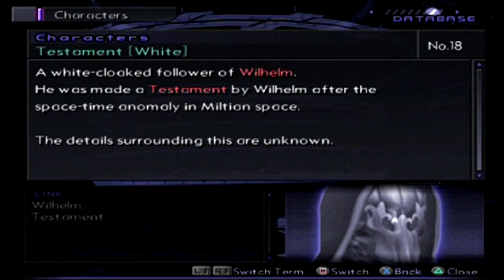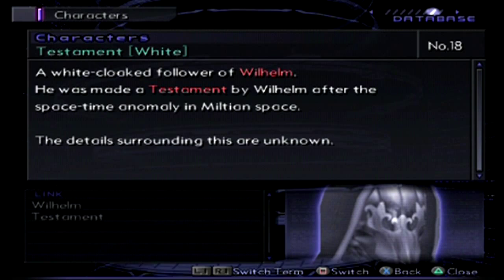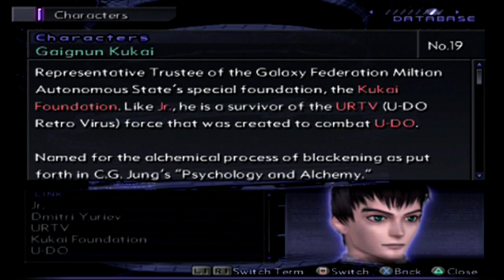Then we have the White Testament — this one was new at the end of Xenosaga Episode 2. A white-cloaked follower of Wilhelm, he was made a Testament by Wilhelm after the space-time anomaly in Miltian space. The details surrounding this are unknown.